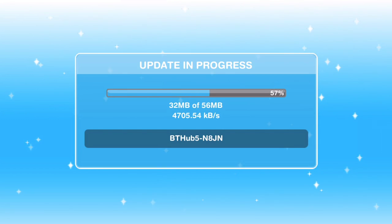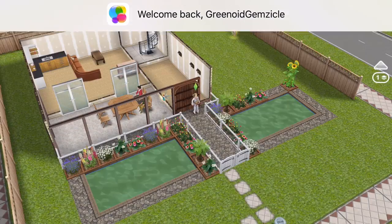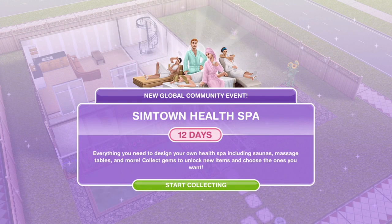Hi guys, my name is Green Eye Gemsicle and welcome to the Sims Freeplay Day Spa update. I have just updated my game and we get this 'update in progress' screen when you first go into the game. This update came out at midnight on the 3rd of May, Tuesday the 3rd of May. And when you go into your town, you'll get this pop-up here. So it's like the romance update we had with the tropical island community event.